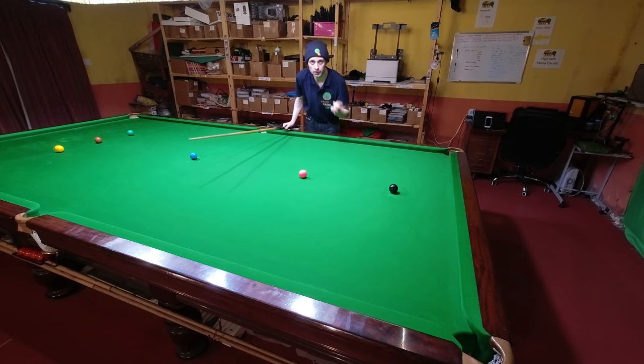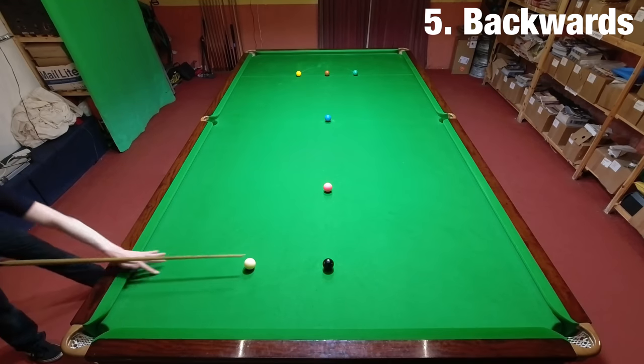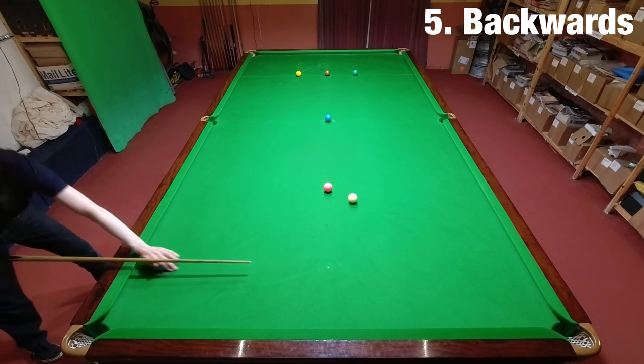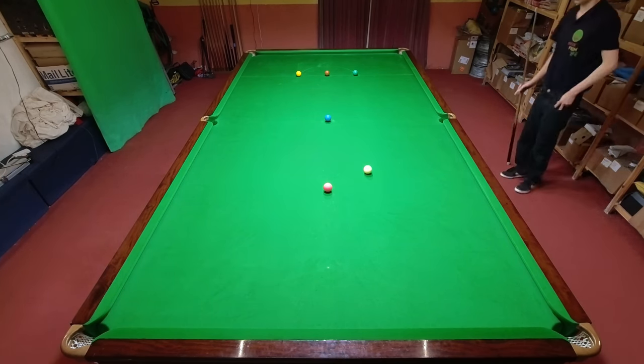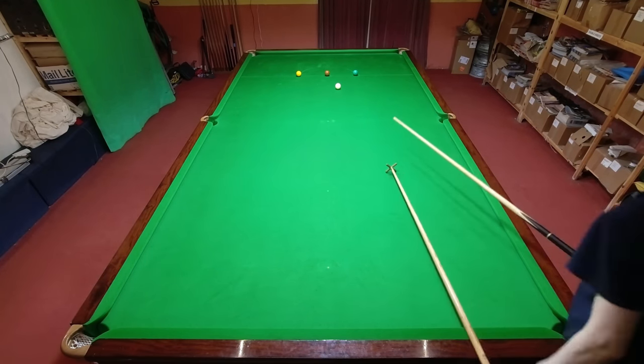For the moderate challenge we're going to attempt to clear the colors in reverse — from black all the way through pink, blue, brown, green, and yellow. This actually makes it a little bit harder. This is partly because no one ever clears the table in this order, but mostly because blue to brown is actually very difficult to get right because the yellow and green often get in the way.